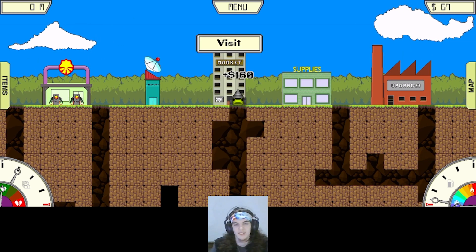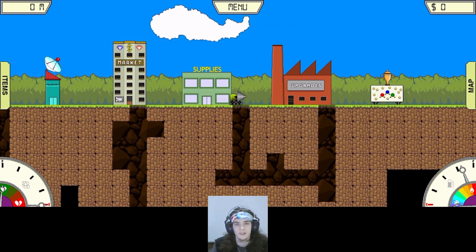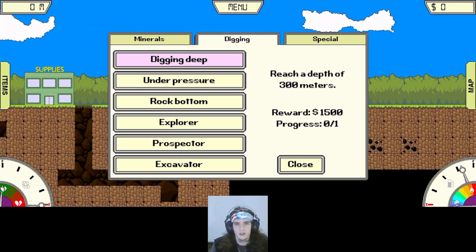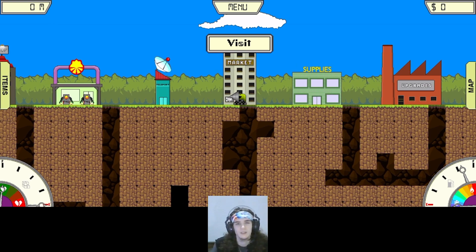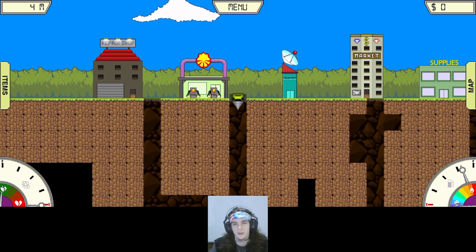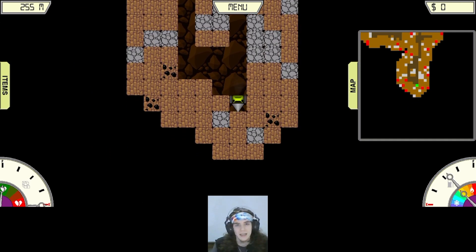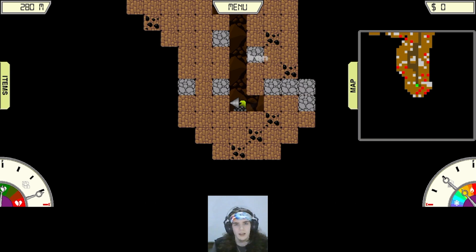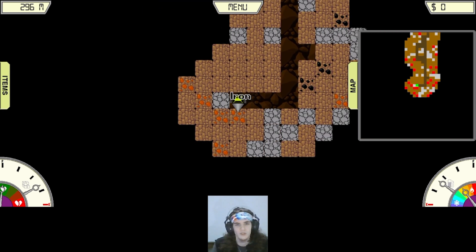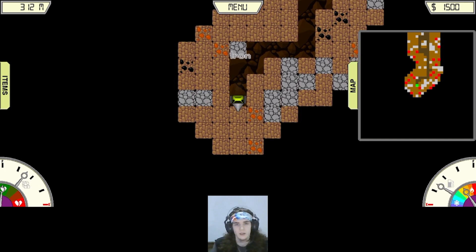We're gonna check the achievements and see what we can get. 300 meters — I don't know if I can reach 300, but we'll just try to dig straight down. Cool thing is you don't use fuel while on the surface. We're gonna dig straight down and see if we can reach 300 meters. Oh — oh, iron! That's not copper, that's iron. Okay, just fill up on iron right now.